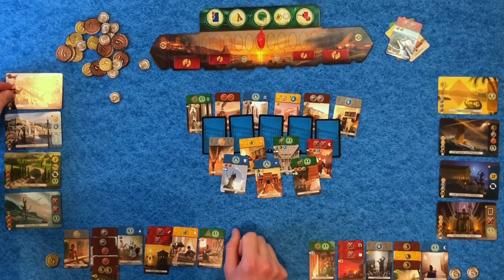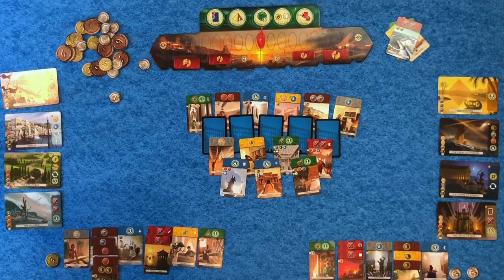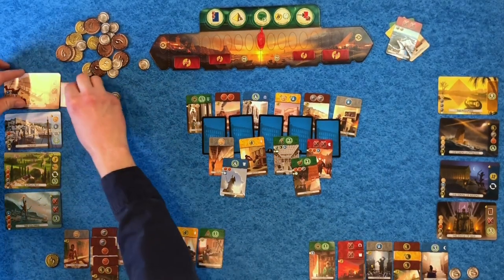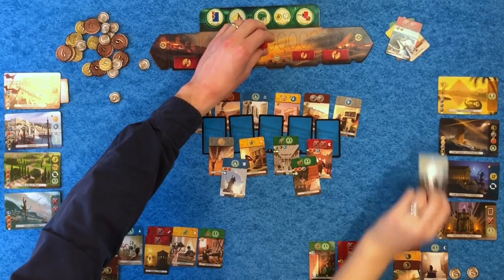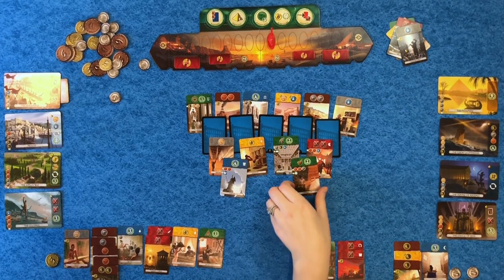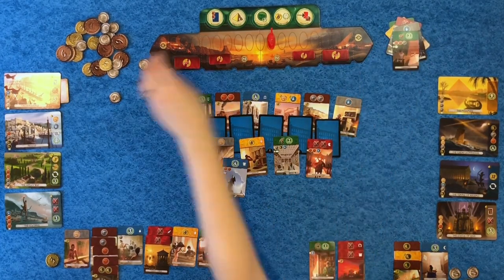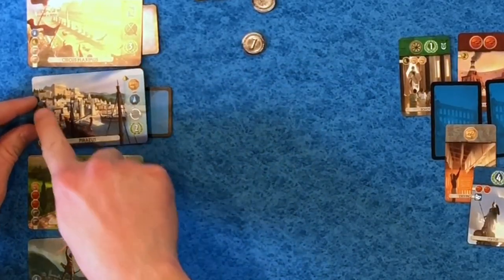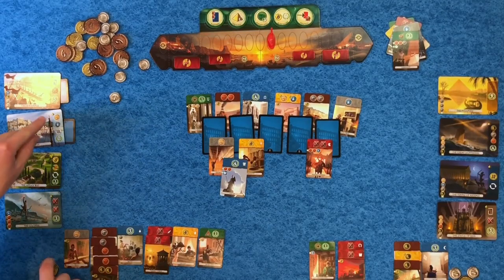I pick one of these cards to place under the wonder. I get to destroy a gray card of hers, progress the military one, and at end of game I'll gain three victory points. I am going to discard this for three coins. I keep discarding a lot of cards for coins and that's something you do not want to do — I'm in trouble. I'm going to build another wonder: I have brick, stone, and two wood, and I get to take another turn.